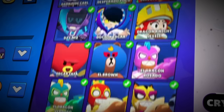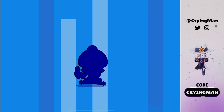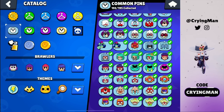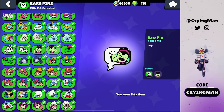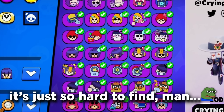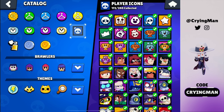I think we missed only one skin — it's quite expensive but we take it. Seems like we're missing some pins as well. It's just so hard to find which one is available. We also missed two rare pins. We got the rare pins as well, and we also missed three epic pins so let's see which one is available.